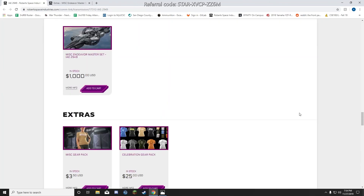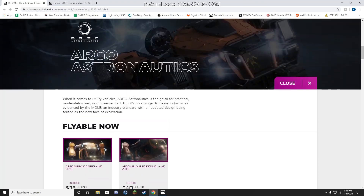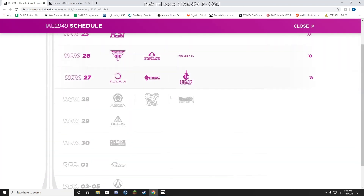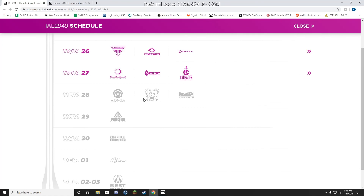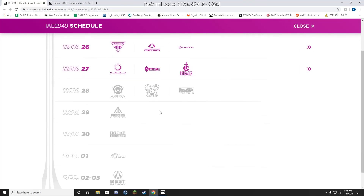That's my quick hot take on the MISC and Crusader sale. Next up I think is alien ships — Aopoa, Banu, and Esperia. The Merchantman will be on sale; we'll see if it goes up in price. The Prowler, the Blade, the Glaive — all the expensive alien ships will be on sale tomorrow.